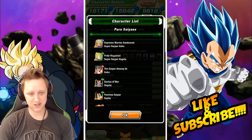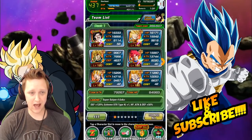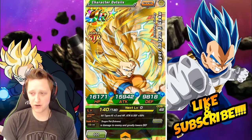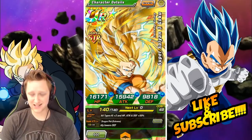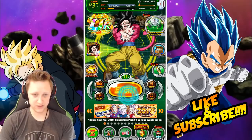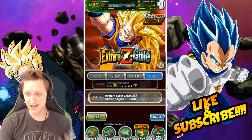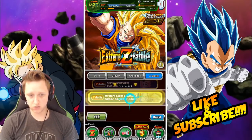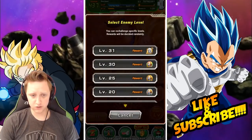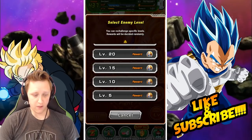He is a pure Saiyan on the pure Saiyan team, which is awesome. So definitely, if you have this guy — even Rainbow Starred or just two dupes — if you need another unit on this team, do not hesitate to get his EZA done. All you have to do is go back to his Extreme Z Awakening — the Super Saiyan 3 AGL one, which uses the Resurrected Warriors as the category.